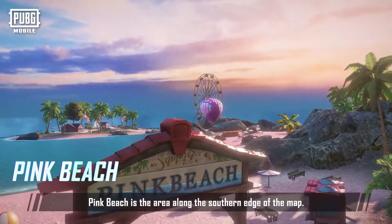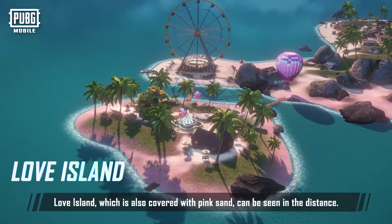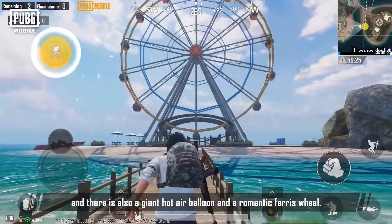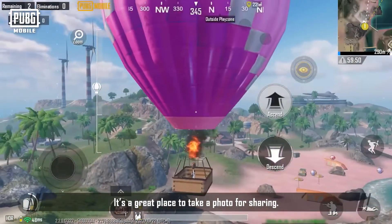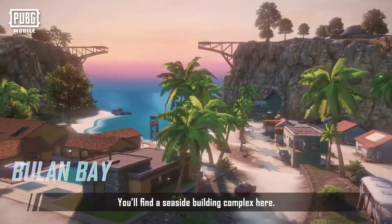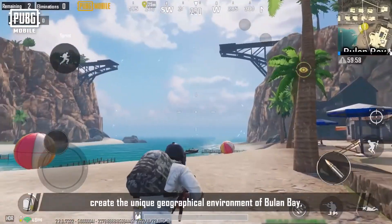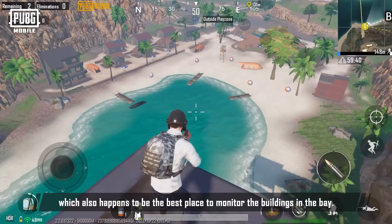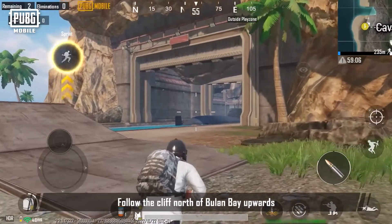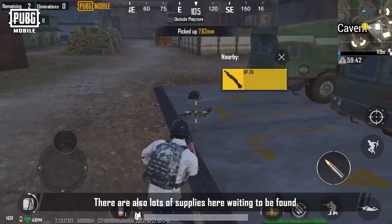Pink Beach is along the southern edge of the map. Over here, Love Island — also covered with pink sand — can be seen in the distance. Wooden beach chairs line the beach, and there is also a giant hot air balloon and a romantic ferris wheel. Bulon Bay is in the northwest part of the map, with a seaside building complex. Towering cliffs on both sides create its unique geography, and following the cliff northward leads to a natural cavern connected to the sea with lots of supplies.